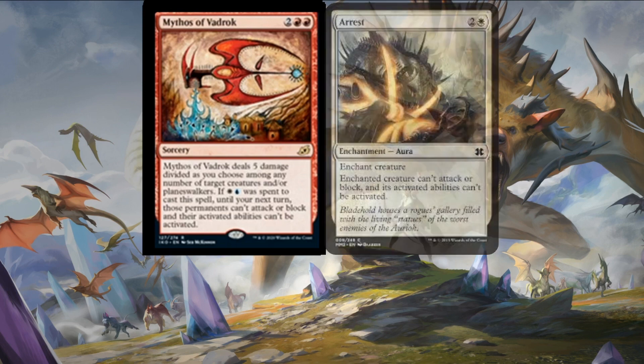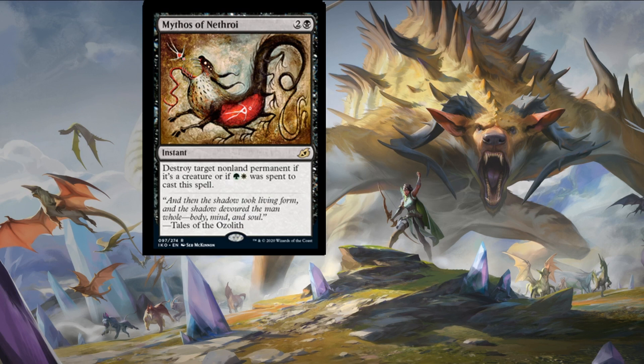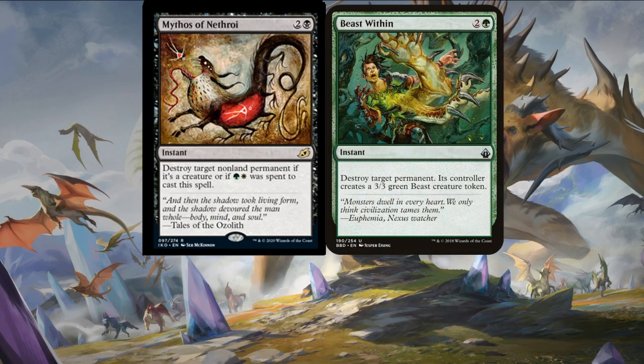Our next card in the cycle is Mythos of Nephroi — two colorless and a swamp for an instant — destroy target non-land permanent. If it's a creature or if a forest and a plains were spent to cast this spell, the text is a little bit confusing, but basically it's a Beast Within that if you pay the forest and the plains, you don't get the downside of your opponent creating a three-three beast creature token. Amazing removal even if you can't cast it with the additional colors.